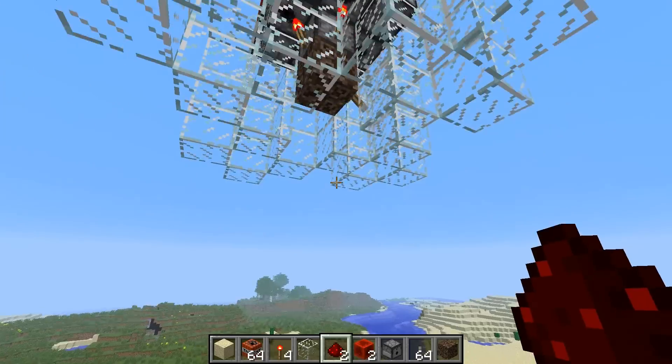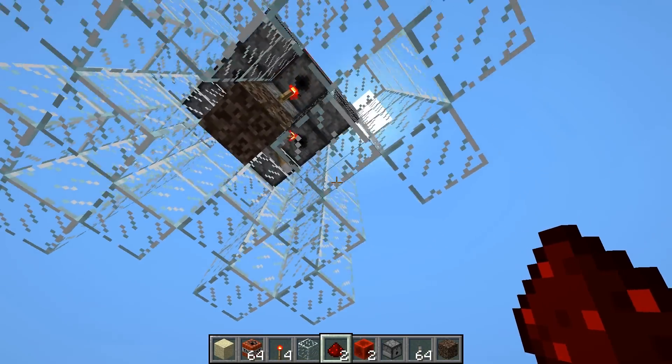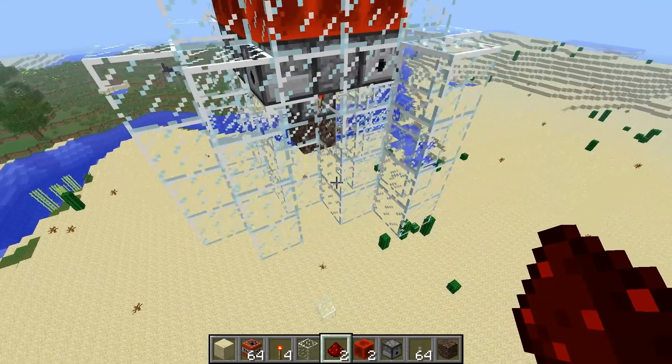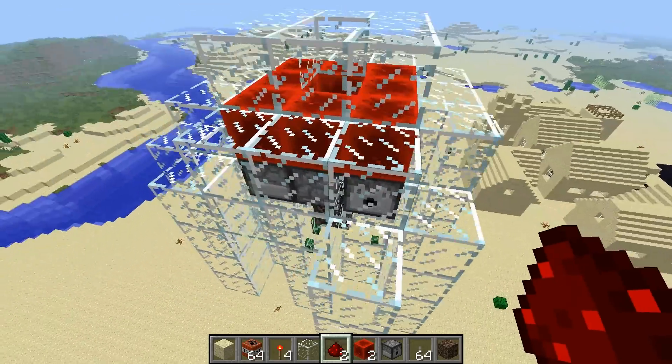I'm playing a snapshot, as you can see down here. These are the barrels — their primary function is to stop TNT from coming back up into the cannon and destroying it internally.